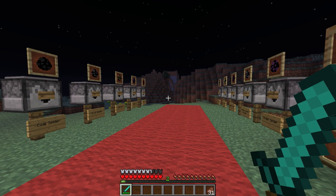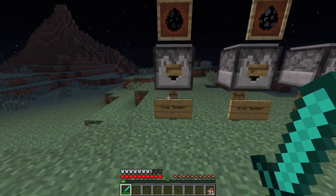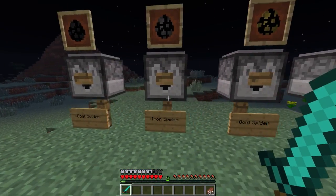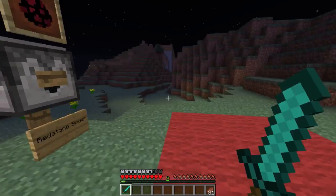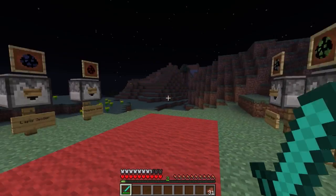Today I'm going to show you guys the Ore Spiders mod for Minecraft 1.6.4. Basically what this mod adds into the game is 9 new different kinds of spiders. For the first seven of these, they will spawn in the overworld. The names are the coal spider, iron spider, gold spider, lapis spider, redstone spider, diamond spider, emerald spider, and obsidian spider.